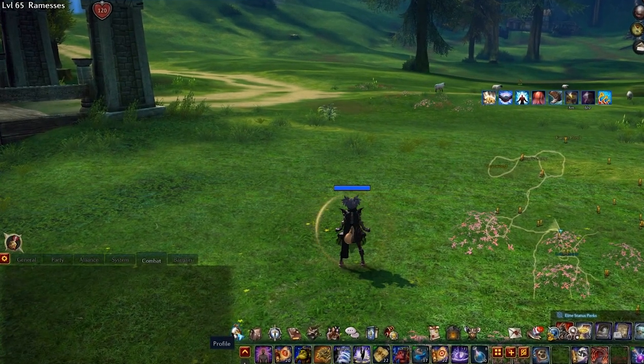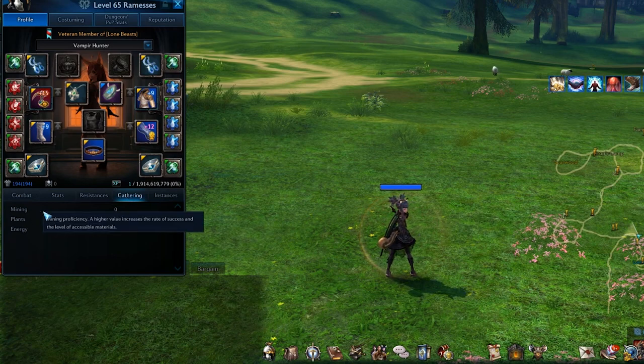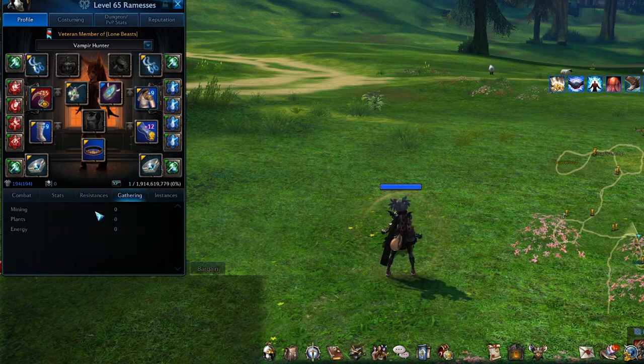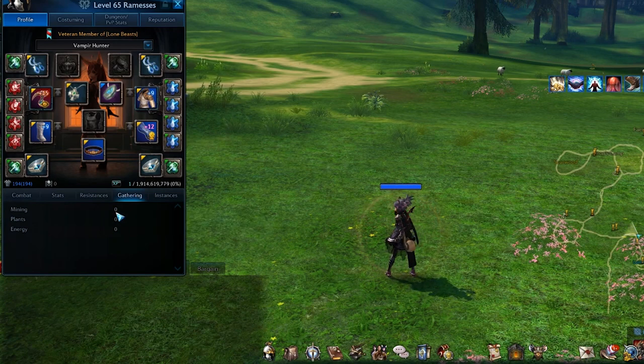This is how to check what level you are for your current gathering skills. Go to profile, click on gathering, and it will show you what level you currently are. Right now on this character, I am level 0 because I haven't gathered anything.